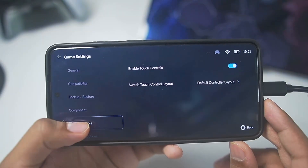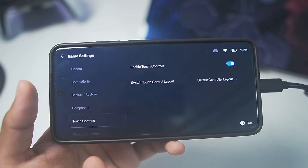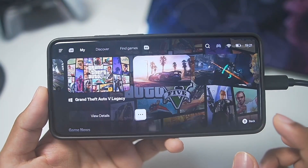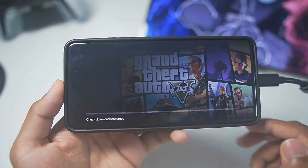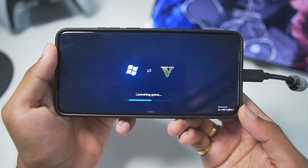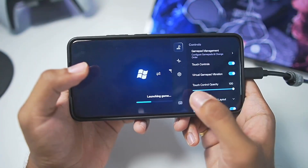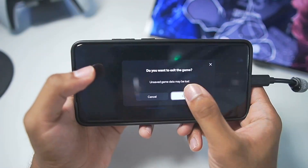Everything else keep as default. You also get a brand new developer options section, and the touch controls feature — it was called input controls before but has now been modified to touch controls, and touch controls have been enabled. Let's go back and start playing GTA5 on our Android device. It seems it's actually stuck at launching game for some reason, so we'll go back, go to settings, and tap on exit game.